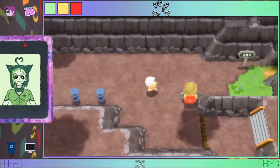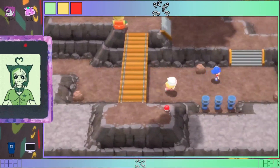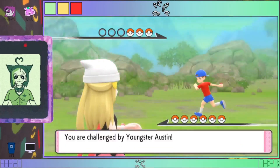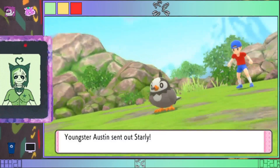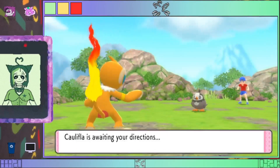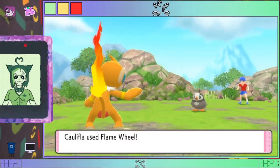It doesn't even look like we're getting much money right now, which is a shame. Though fortunately for us we are literally going up to the area that has the rich people and we have the Versus Seeker. So if we ever need money, I could literally spend the next several hours grinding against those rich people and get infinite money — we could just buy all of the healing items we'll ever need. That's actually a good idea.